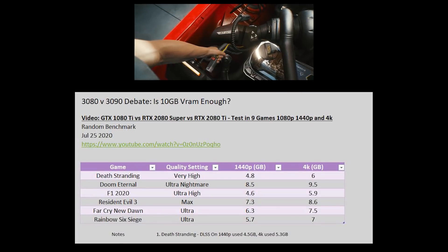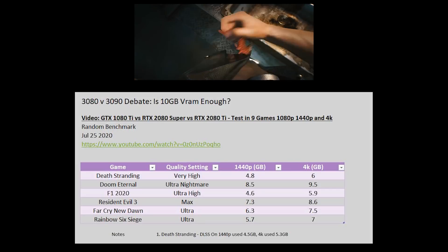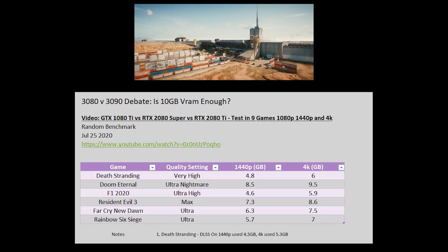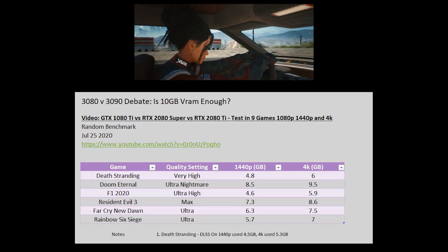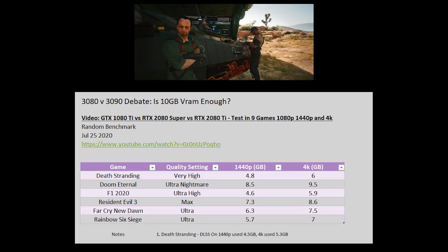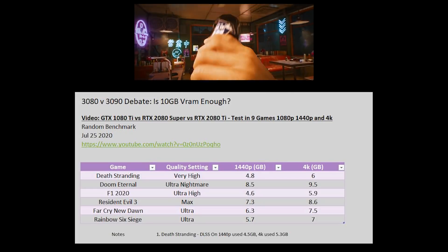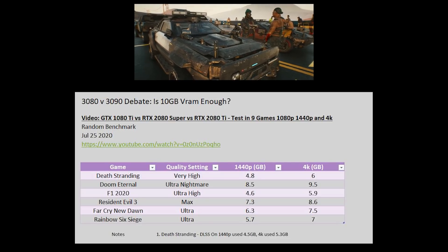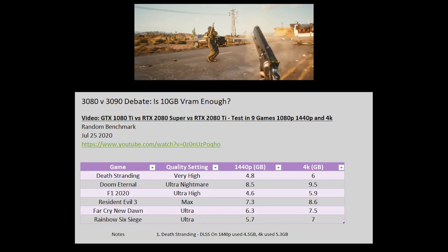The next chart is from another video done very recently — by Random Benchmark on July 25th, 2020. You can see here that Doom Eternal had very high video RAM usage at 9.5GB at 4K. But generally speaking, most of these games are between 6 to 7GB of video RAM for 4K, and for 1440p the usage was around 5 to 6GB just by eyeballing it.